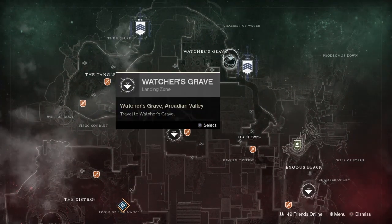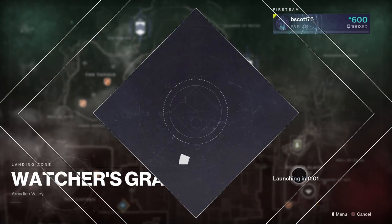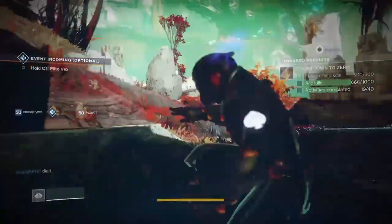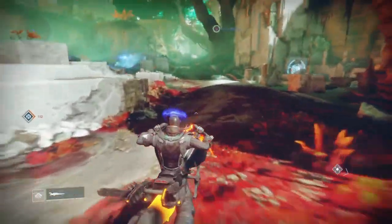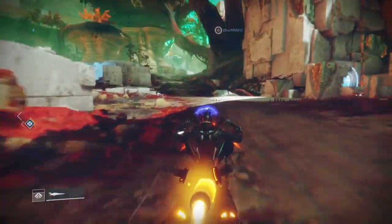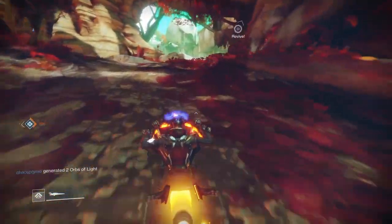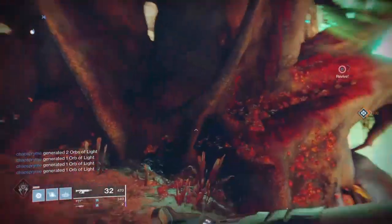Hey guys, welcome back to the channel. Today we will be looking for Xur's location — Xur of the Nine. He sells exotics that we really want. What we will be doing is making our way to Watcher's Grave. We will be going to the Watcher's Grave fast travel point, then you will make your way up the hill until you see this giant retreat.